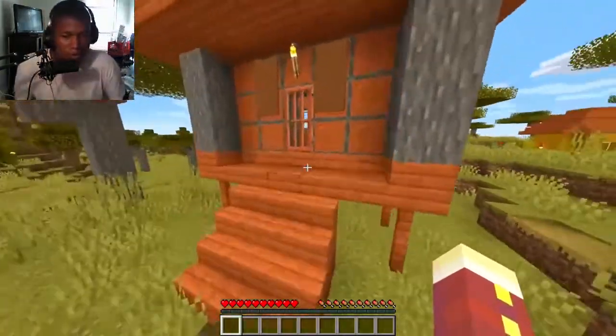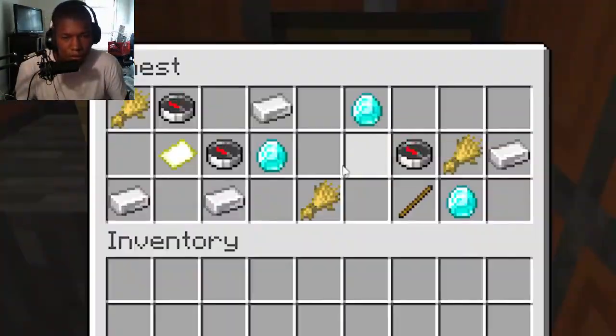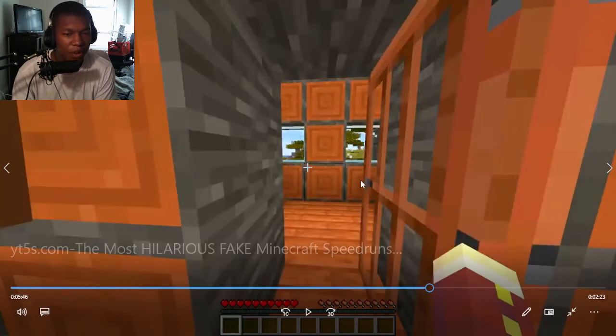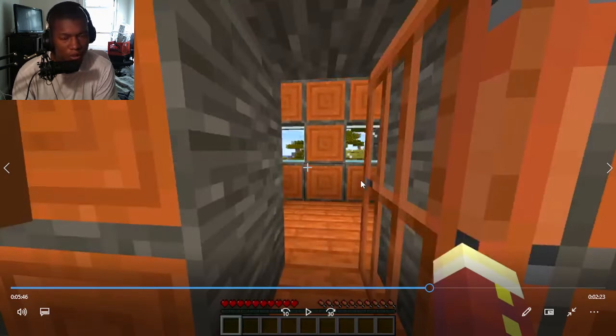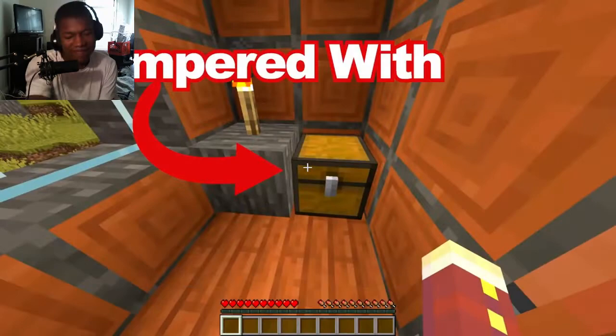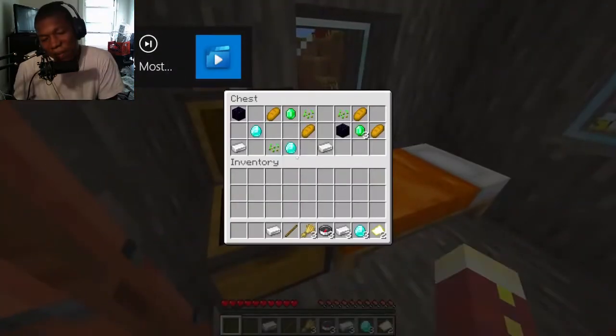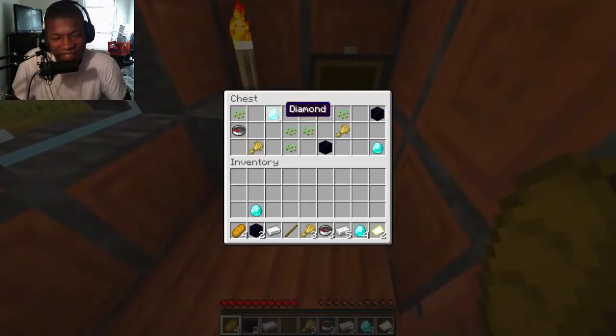This speedrunner starts by conveniently spawning next to a village. When he opens a chest in one of the houses he finds diamonds — the odds of finding diamonds as soon as you spawn into a world, in a chest, in a village, are crazy. Don't be too obvious, but it's something I would do. This chest was tampered with before the run, and this continues throughout the whole village as he finds tons of diamonds, iron, and obsidian — all in normal houses.